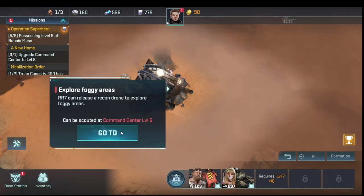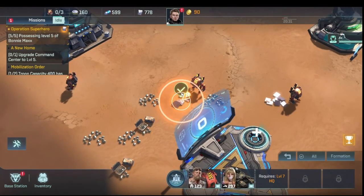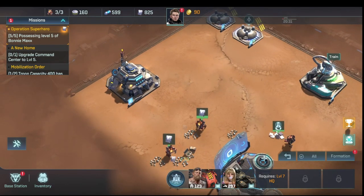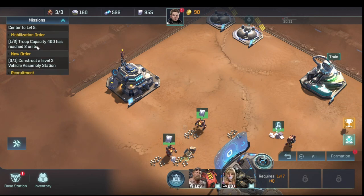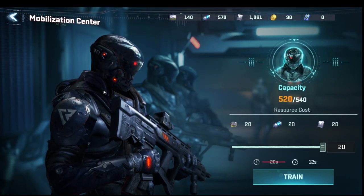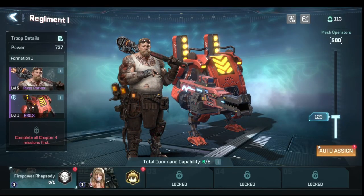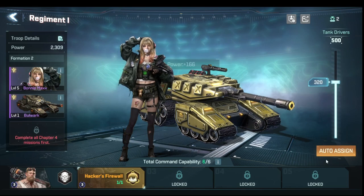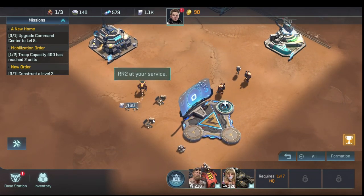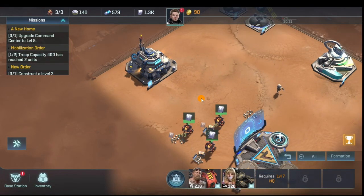The game tells us we need to reach command center level six to get there, requiring more metal and two building materials to upgrade. We gather metal and wait for the upgrade button. The next requirement is 400 troop capacity for two units — we're almost there, just waiting for troops to finish training. We adjust formation distribution to increase Bonnie's allocation.